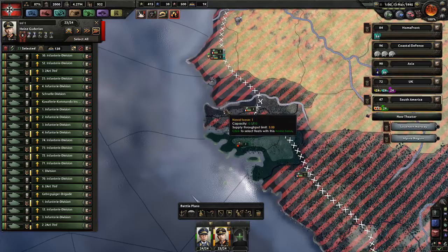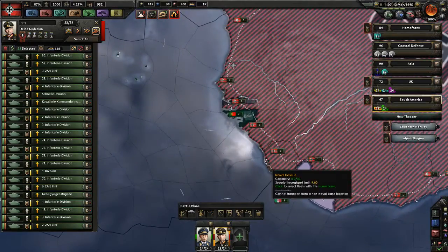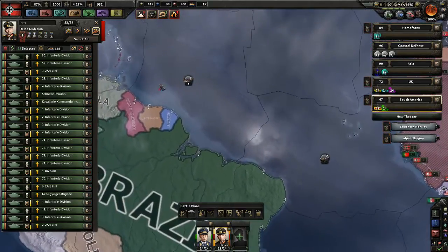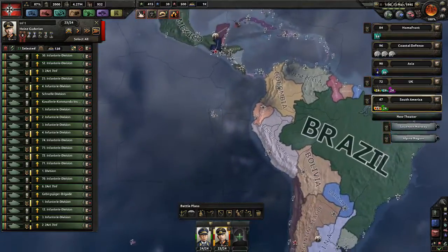Let's check port capacity — 30, and that one's 10. That one's not ours — 30 is fine. Yeah, we could go down here and just ship straight over to Brazil. But if we go to war with them now, how are we going to do that?